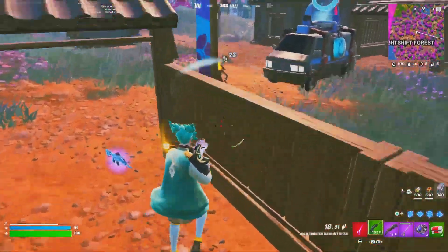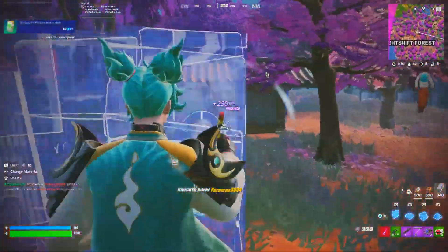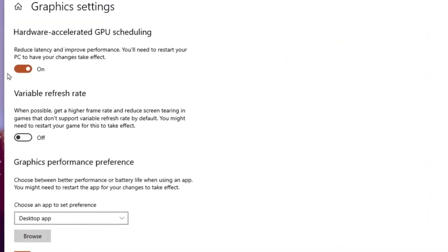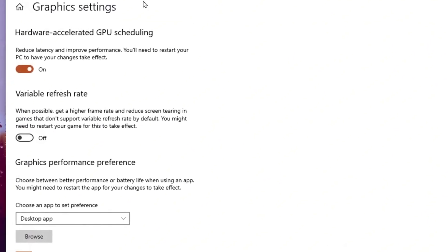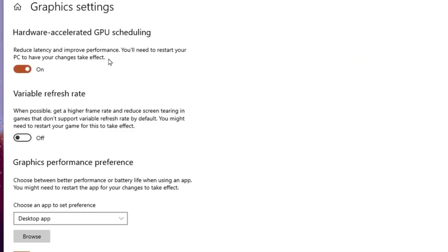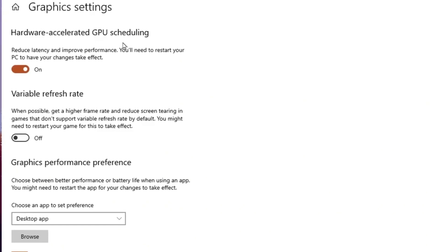Now in the next step, we are going to optimize the graphic settings of Windows. Right click on your desktop and go straight into the display settings. Scroll down and go for graphic settings, and there you will find hardware-accelerated GPU scheduling. Make sure to turn on that option for reducing latency and improving performance, and after applying the settings, you also need to restart your PC.